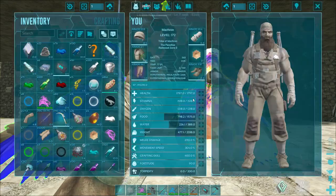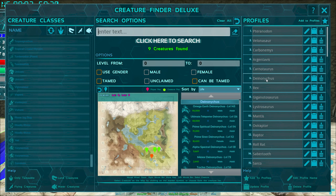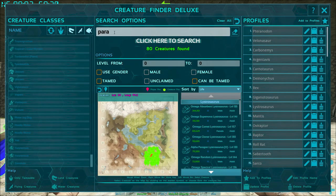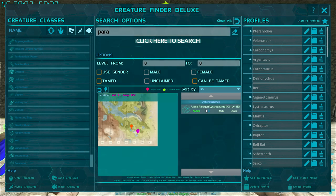A cheat way to find paragons is through the Creature Finder. For example, searching Deinonychus — if the list is large like 200 or 300 creatures, just type 'paragon' in the search and it will tell you if there's a paragon near you. Let's see — boom, there's an alpha paragon Lystro over yonder. I'll go show you what one looks like in the wild.